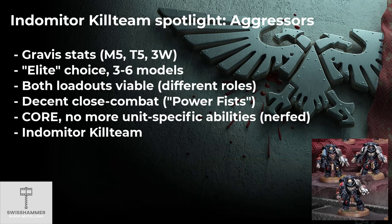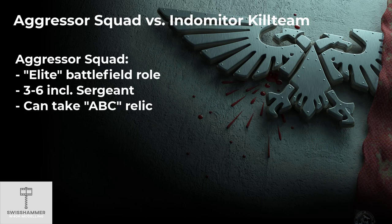For the purposes of this video, we are going to look specifically at running Aggressors in an Aggressor squad versus running them in an Indomitor Kill Team. When running them as an actual Aggressor squad, Aggressors are an elite choice and their regular squad size is between 3 and 6 models, including the sergeant. For this particular unit, having the extra attack is actually beneficial thanks to their power fists. What is also possible is to give the sergeant access to the Artificer Bolt Cache relic and therefore enabling special issue ammunition on his Boltstorm Gauntlets. I do not recommend this however, as I don't think the ranged output on a single Aggressor justifies that level of investment.